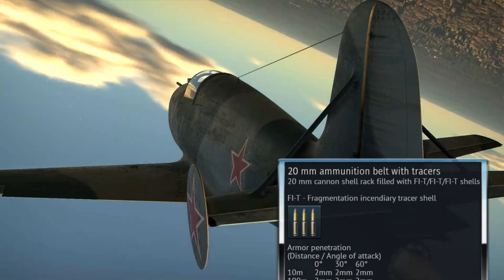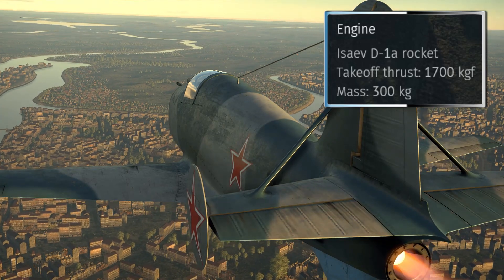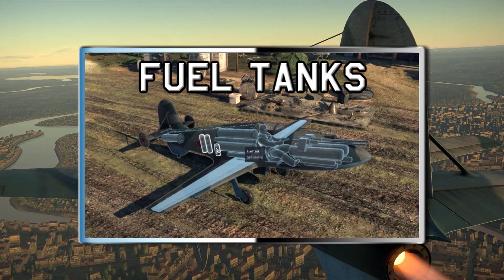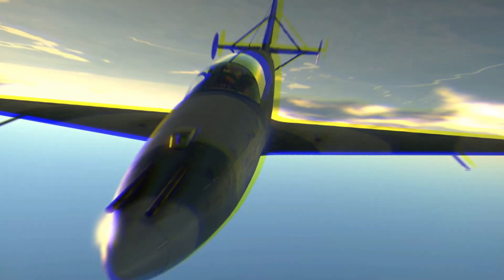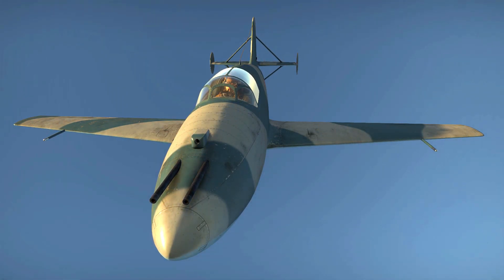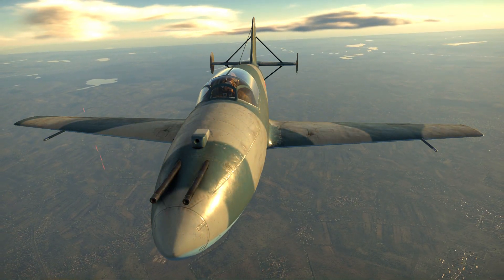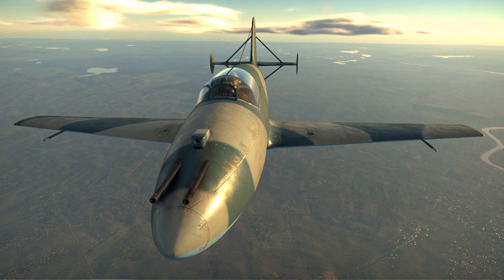The aircraft is powered by a D-1A rocket motor that produces up to 1,700 kilograms of force. The BI has enough fuel to run this engine at full power for 1 minute and 57 seconds, however it still performs fine at only 20-30% thrust. This drains fuel much slower, allowing a major increase in flight time while still being able to throttle up to 100% when needed. Using this method, the main limiting factor becomes ammunition rather than fuel.